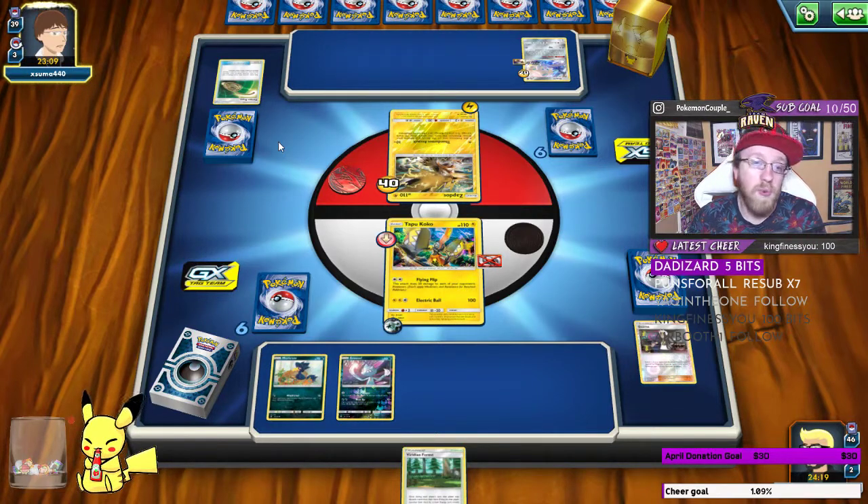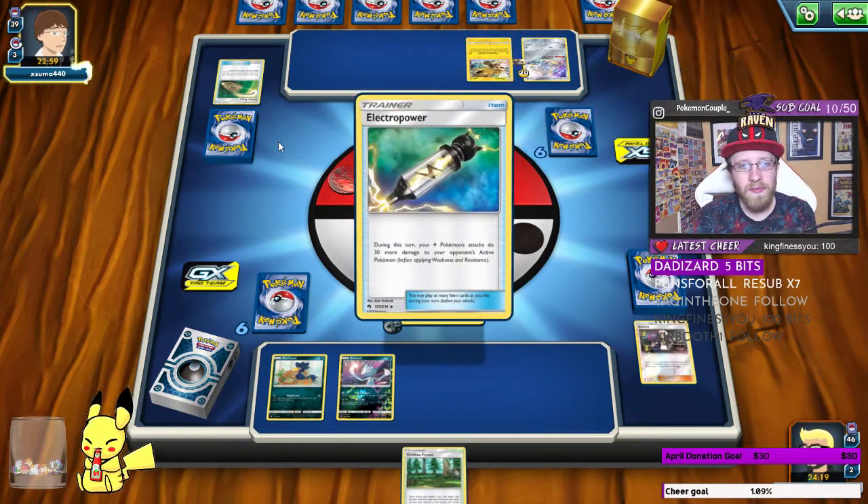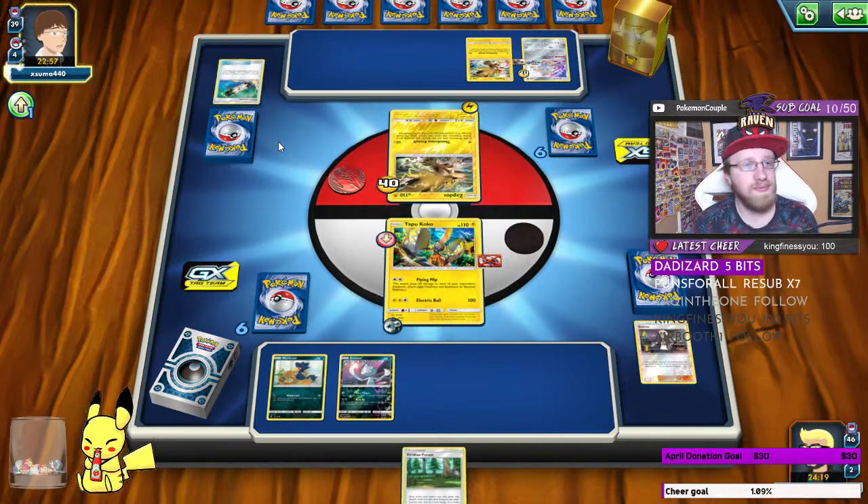We're facing a tier 1 deck, let's be honest. We got a second Zapdos — ouch. With Electropower, that is a GG on Tapu Koko — Tapu Koko is dead. Tapu Koko down.